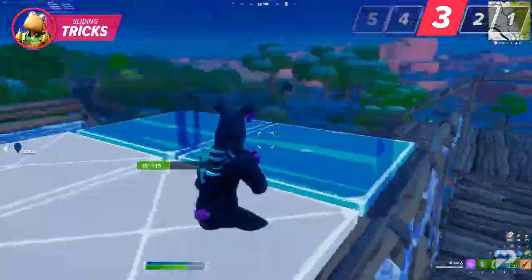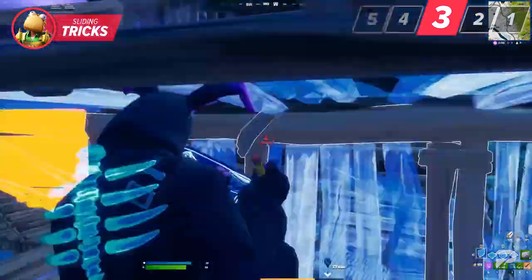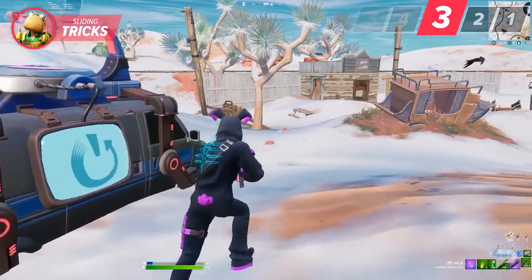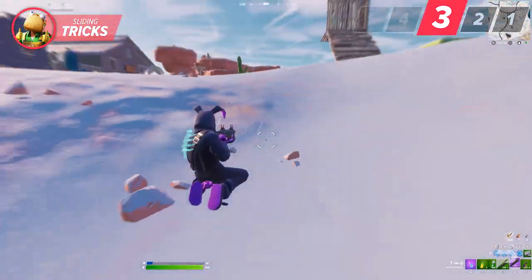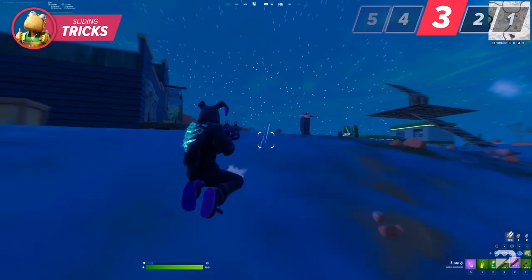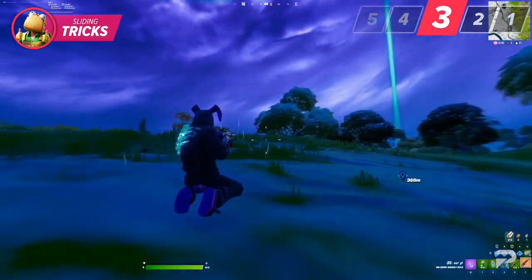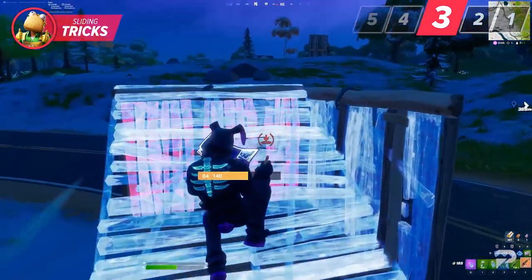Don't underestimate the power that a little extra distance can make when trying to reposition yourself from an angle. Interestingly, we have a third secret involving sliding — and we promise it's the last one for now. Did you know that you can actually slide backwards? This advantage can be done when redeploying or when you simply have momentum moving you backwards. With this in mind, it's also a new way to use sliding to move away from opponents while still taking advantage of the smaller crosshair you get from it.